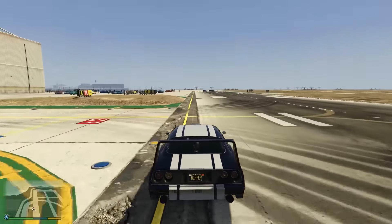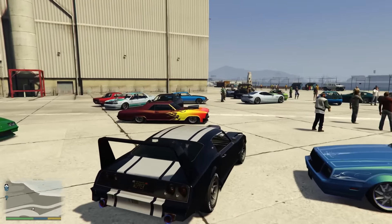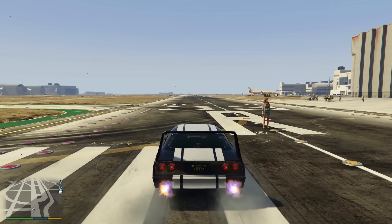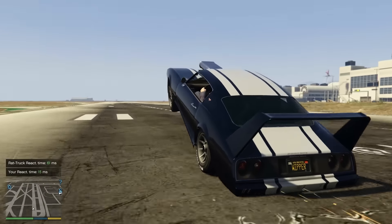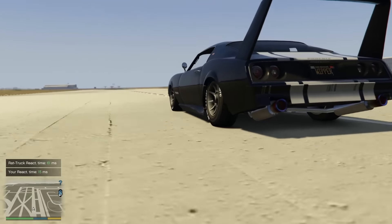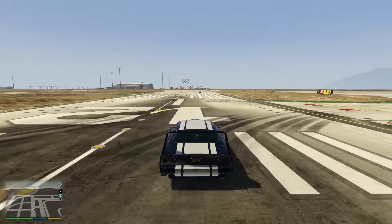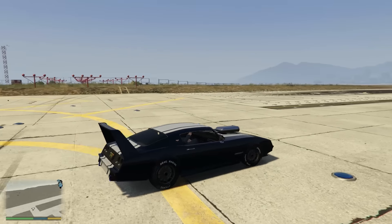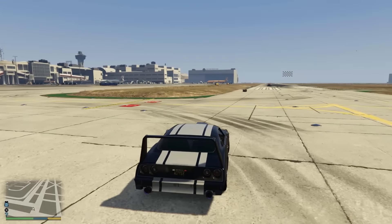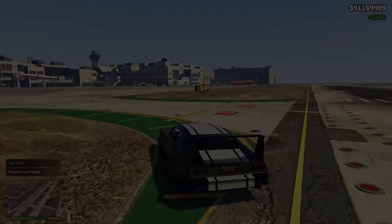I'm going to do one more run and show you the wheelie from cinematic mode at the start, because it just looks so badass. Here we are at the start line — swapping into cinematic mode as soon as I see the flare. Doesn't that look so cool? I love this wheelie mod — it's great fun and works on any car in the game. American muscle cars suit wheelies the best though. Clear victory there — completely owning everyone. That's pretty much everything I wanted to show you for this mod. Thank you for watching and I'll see you next mod showcase.